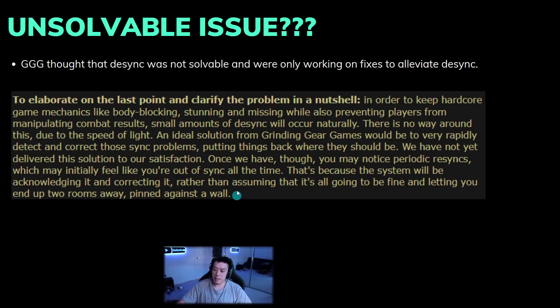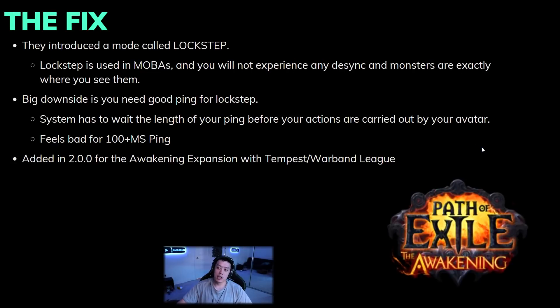The manifesto continued: 'Once we have a solution, you may notice periodic resyncs, which may initially feel like you're out of sync all the time — because the system will be acknowledging and correcting it rather than letting you end up two rooms away pinned against the wall.' Before you would dread maps like Courtyard, which had so many little corners that you would constantly desync. In patch 2.0.0 — the Awakening expansion — they introduced a mode called lockstep.